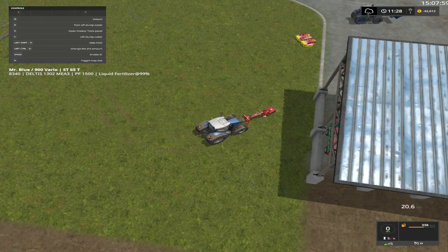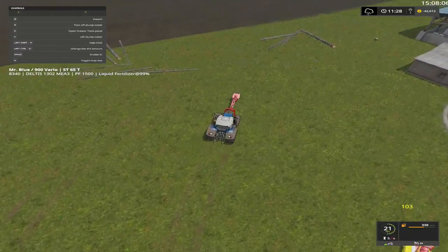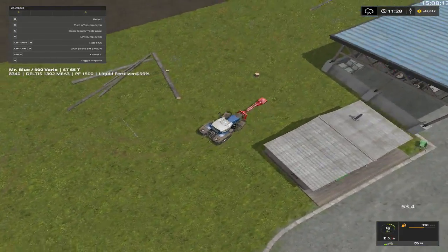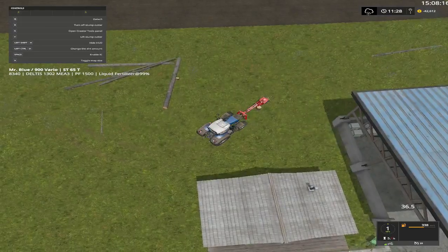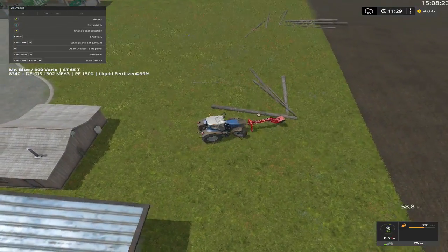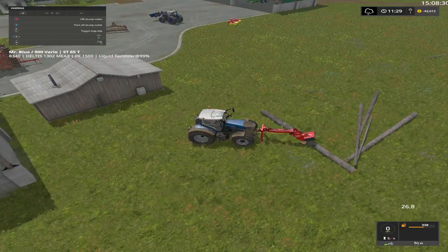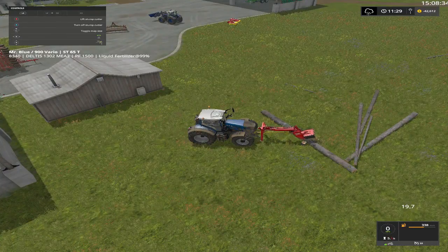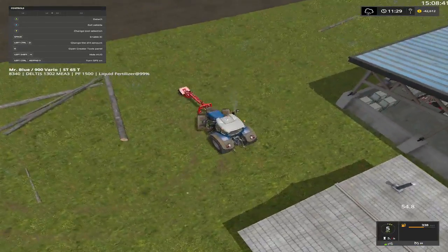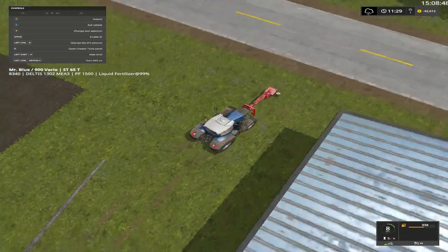Welcome back everybody to Goat Quest Valley PC Edition here on Farming Simulator 17. I went through and got all the trees cut I wanted, but I forgot to do the stumps, so I only got a couple more to do now. This is a part I hate folks — some of them can be so precise to hit the right spot. Then some of them are easy. Alright, there we go, last one.